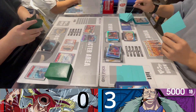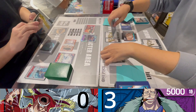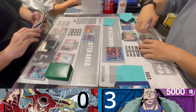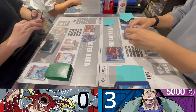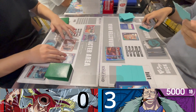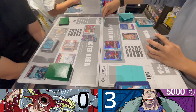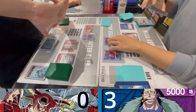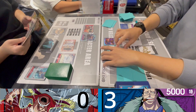Whitebeard is at 8,000. I was thinking of attaching all my Dons into Ivankov to swing for game, but it wasn't efficient since he just needed 10k to guard. I decided on a safer approach — slowly reducing his hand by attacking into his King Dew to make him waste his hand, then going for game next turn.